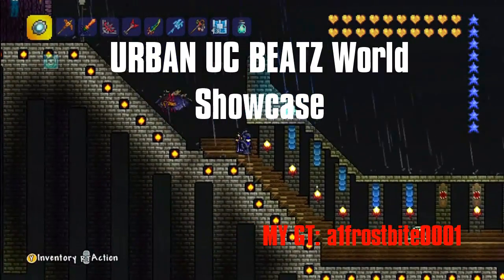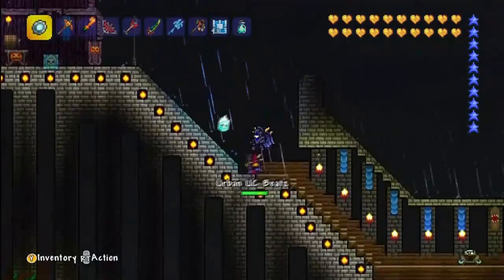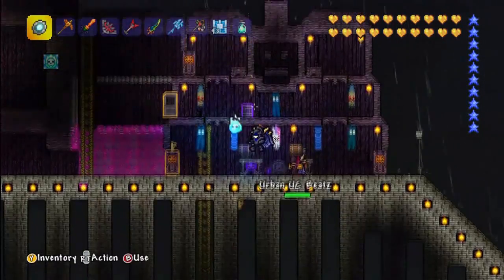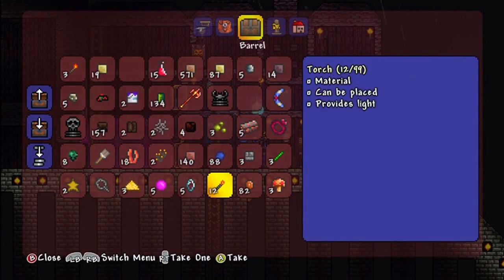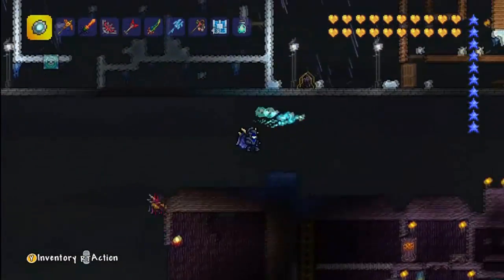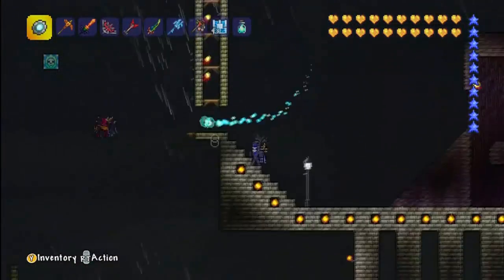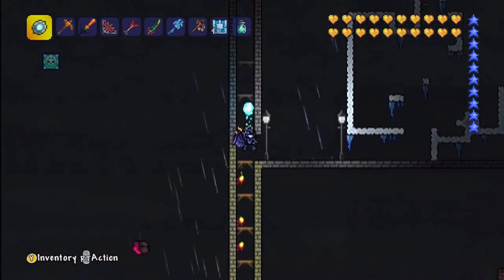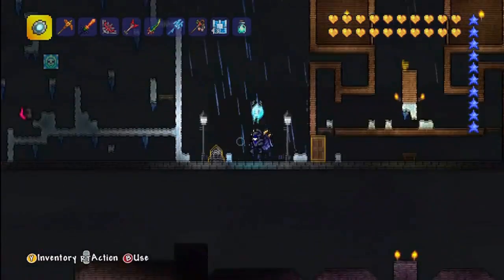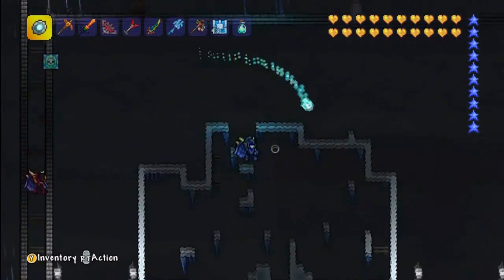Hey guys, Luke Games here, and today we are on Urban UCB's map. This is a pretty insane map. We start off and he has some sort of castle, and to the left he has a spooky house. This house looks pretty awesome — it's got all good blocks in it with some nice banners above. It looks like a boss arena or like he's had a frost invasion, but I think it's a house made out of that — actually a really cool idea. It looks like a maze.